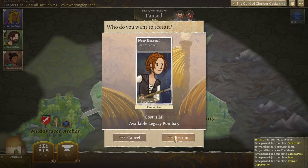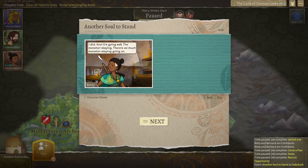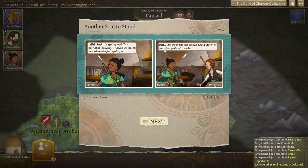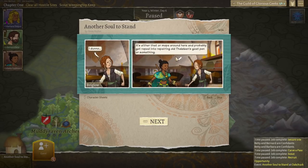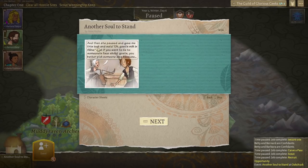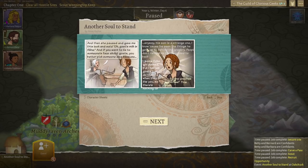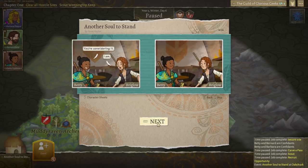Another soul to stand. Betty wanders into the tavern: you're back — I saw you leave a while ago. And it's going well, the monster slaying — there's so much monster slaying going on, says Betty. Bottom line is we could do with another pair of hands — are you interested? I don't know, says Briglo. It's either that or mope around here and get roped into repairing old Thaliline's goat pen or something. Yeah, come with us — it's more exciting. I'm in.